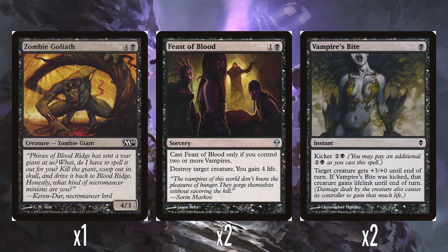Two Feast of Blood — this was the third reason I got two of these decks. One and a black: cast only if you control two or more vampires, destroy target creature, you gain four life. Super good. It's sorcery speed and you've got that small hoop to jump through, but it's not colour-locked, it's just destroy a creature with no restrictions, and you get four life as well. Pretty good removal spell.